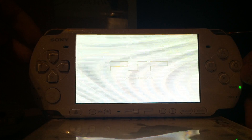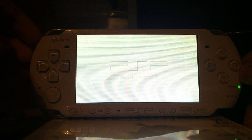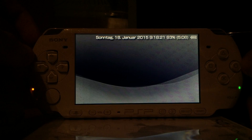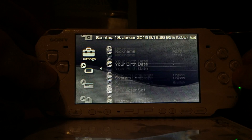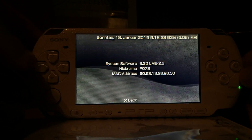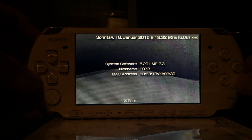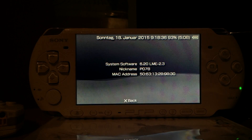This is a 0.4G PSP 3000 by the way — there are four different PSP 3000 variants: the original 0.3, then the 0.4, then a 0.7, and a 0.9. If possible you really want a 0.3 or 0.4 because 0.7 and 0.9 are much worse. As you can see, I'm now running 6.20 LME 2.3 and I've just downgraded this PSP from 6.61. See you soon.